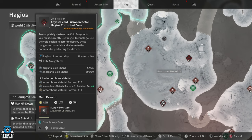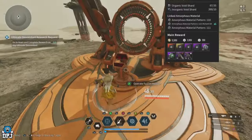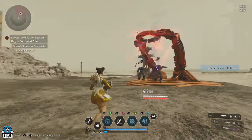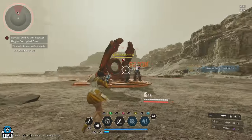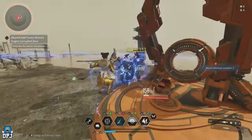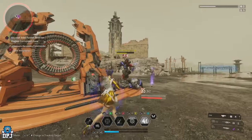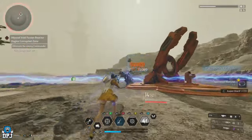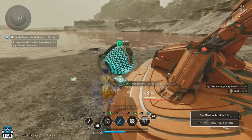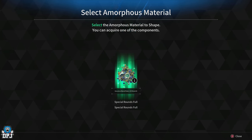Organic and Inorganic Void Shards are obtained via void fragment missions, which require certain descendant skill types to start. On every destination there are multiple void fragment missions per descendant, and they reward you with these shard materials upon completion — it's about finding the ones suited to the descendant you're playing. These void fragment missions are normally very short, so once you find the ones you need you can farm them quickly. With the shards in hand, start the Void Fusion Reactor mission, take out the enemy, use the Amorphous Pattern Material, and best of luck — you'll probably need it.